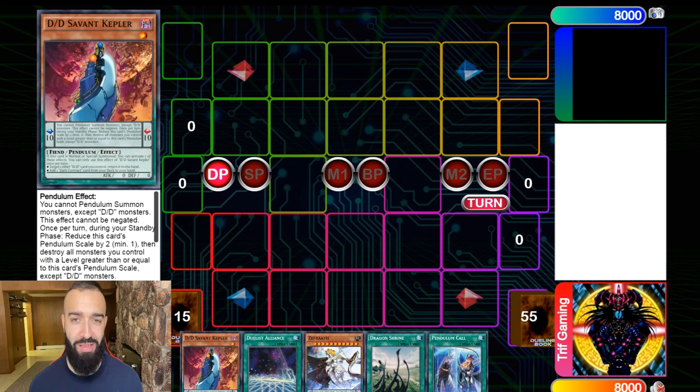I'm not going to showcase the deck profile in this video. I'm strictly showcasing two gigantic combos you need to know. If you don't know these two combos, you cannot utilize the Union Carrier combo that searches Servant of Endymion. It's going to be a long video.